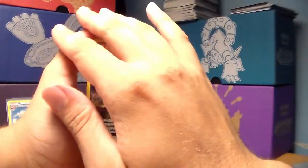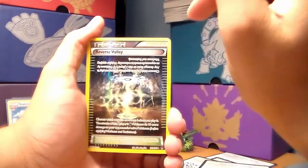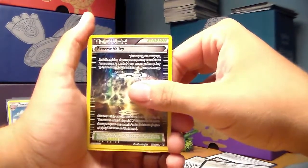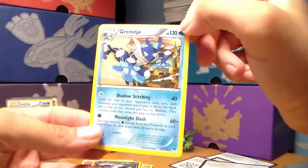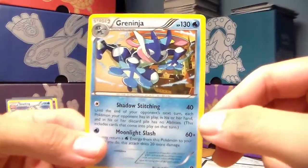The reverse holo is a reverse Parallel City. Will we get an EX? My very last pack, my very last pull — will it be an EX? It's not an EX... and it is a Greninja non-holo. I don't mind getting that card — I think he's actually an awesome Pokemon.